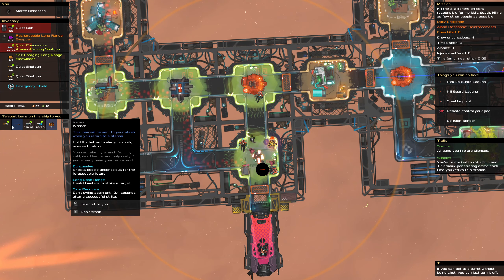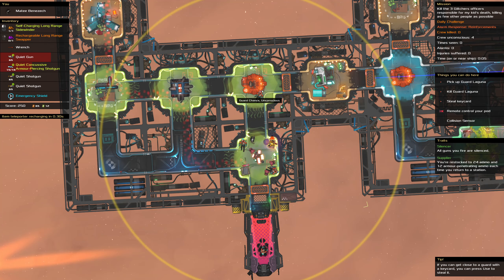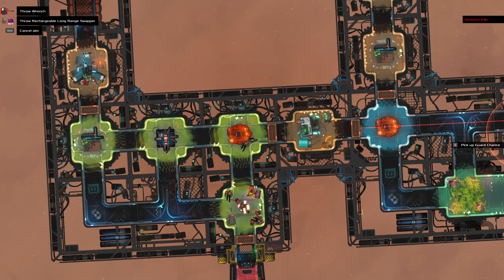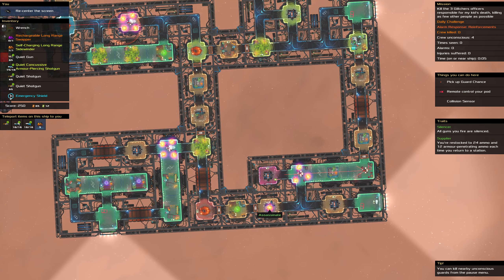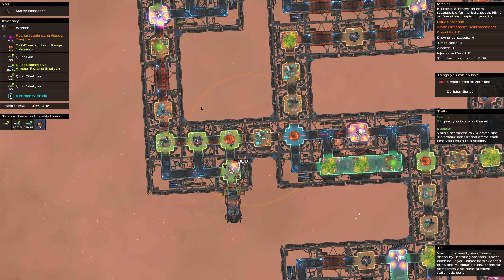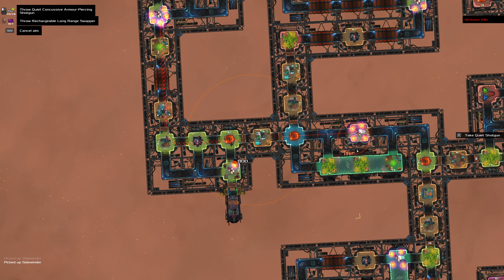Perfect, perfect. Now we want to take this wrench. Telepad — where is the telepad? There. Our target's there — yeah, this is pretty straightforward to do now. Sidewinder instead of the shotgun also removes temptation.